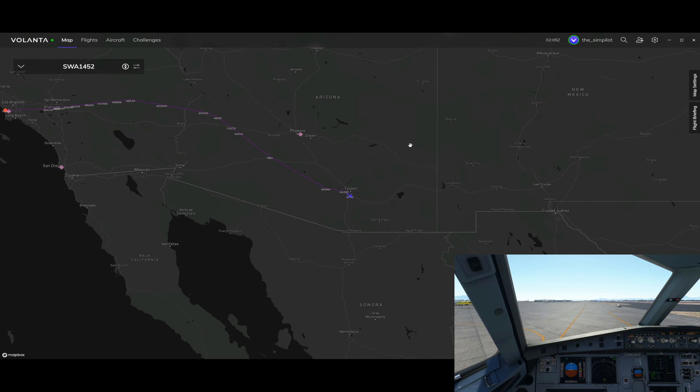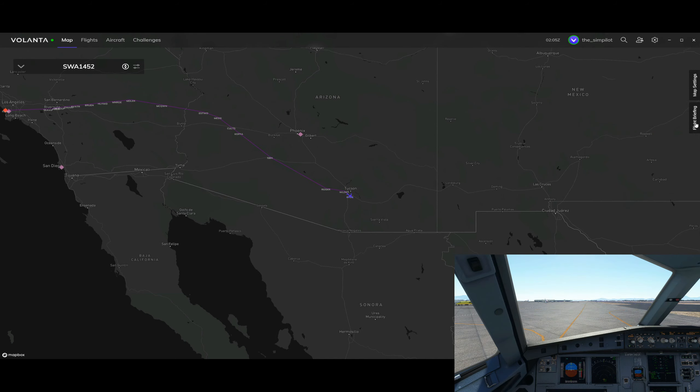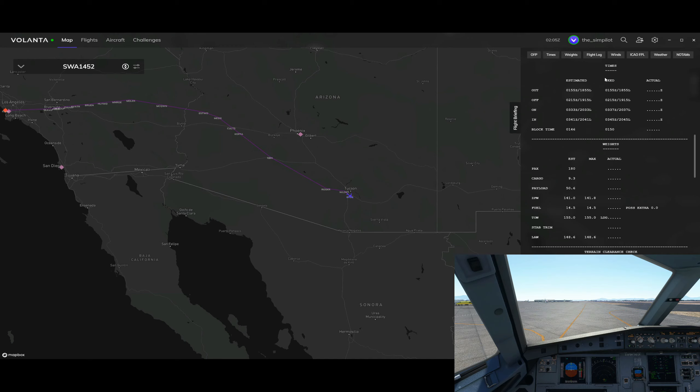You can shrink the flight details and this is the main screen. What's nice about Volanta is you have a bunch of map settings where you can see Volanta flights around you, VATSIM flights if you're flying on VATSIM, IVAO, FS Cloud, PilotEdge, and you can also see VATSIM ATC coverage. The flight briefing page I use a lot - it brings your OFP from SimBrief and gives you nice tabs to jump around. Clicking the times shows estimated times for your flight, and it pulls the weights for passengers and cargo.